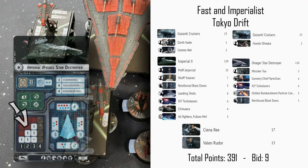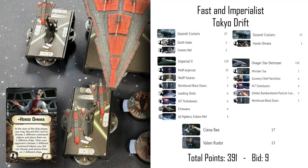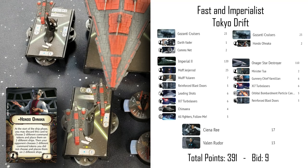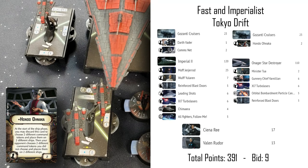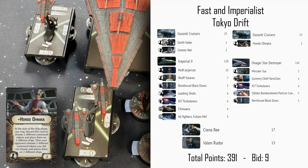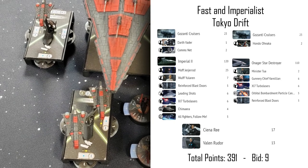The second Gozanti is being led by Hondo Onaka. He allows me to gain command tokens at the start of a round, which is useful for getting a navigate token to change speed or fix some shields. The downside is it's a once-per-game ability and it also gives your opponents whatever command tokens you didn't choose.